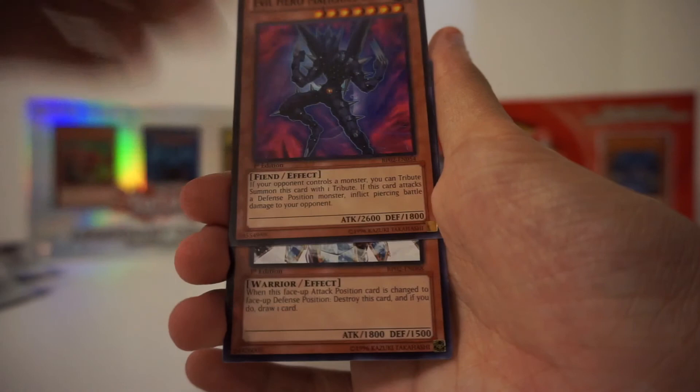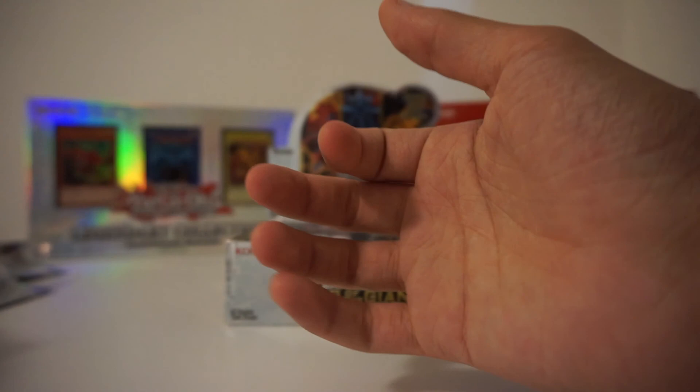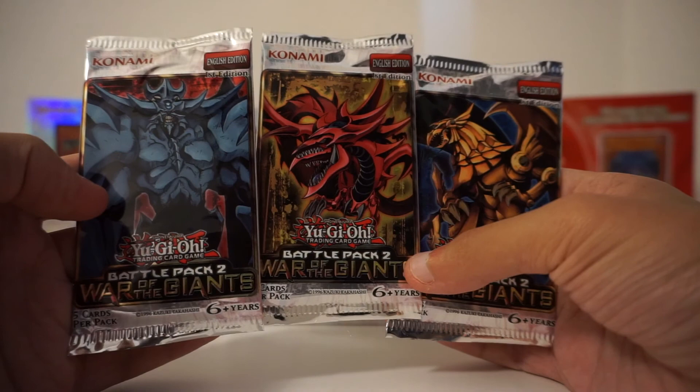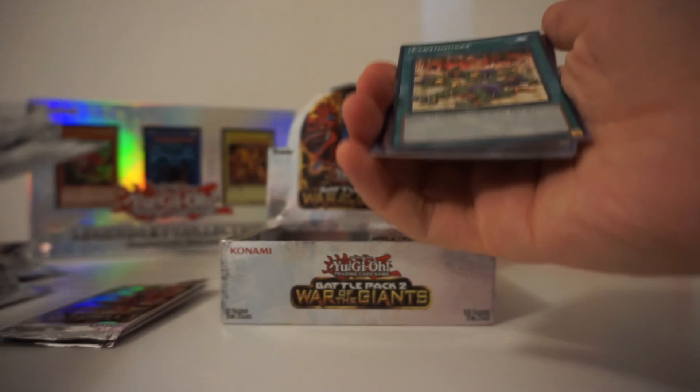Evil Hero Malicious Edge — Evil Heroes are cool. Samurai of the Ice Barrier and Plague Spreader Zombie. Very cool. If you guys want to see what all the different pack arts look like, this is them — pretty dope. I think a dream for me would be to pull one of the God cards. I think I'm only ever going to buy one of these War of the Giants battle pack booster sets, so the dream today would be to pull one of the God cards — specifically, I'd probably want Slifer.